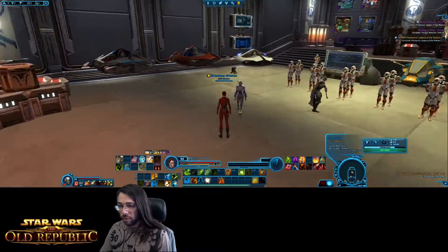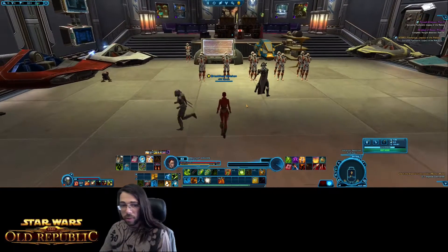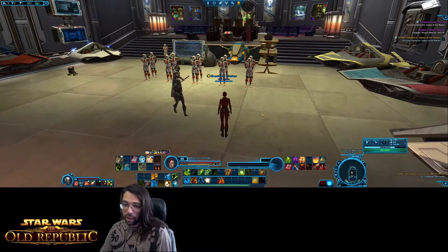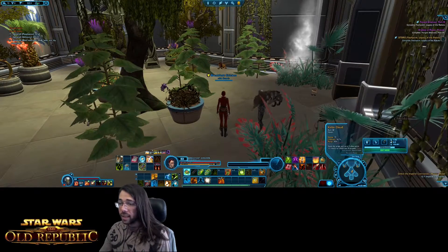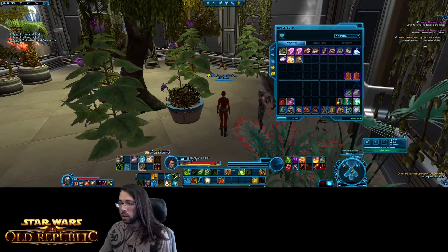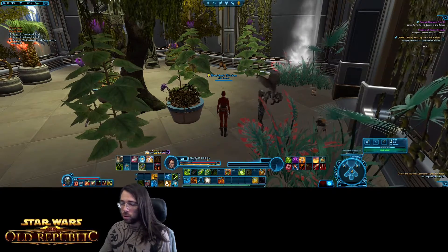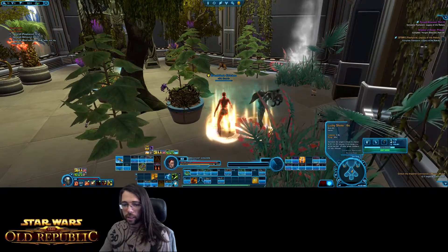With keyboard shortcuts you can strafe, rotate, move forward, and move backwards. That's basically all the main things you need to know about moving and controlling your camera. One thing to point out about clicking buttons: on the inventory screen you right-click buttons to use them, while on your actual UI bars you left-click items to use them instead.